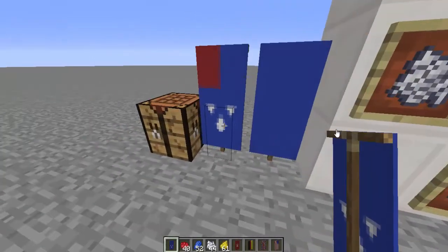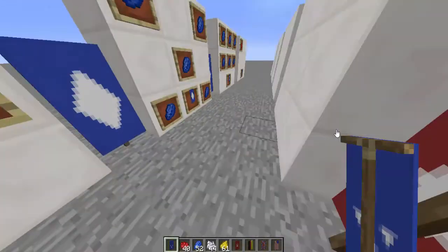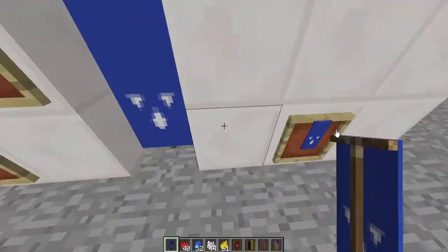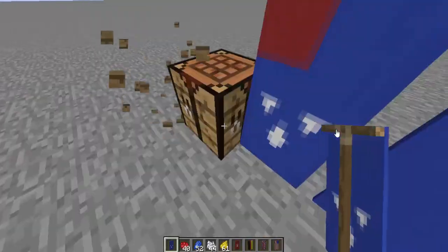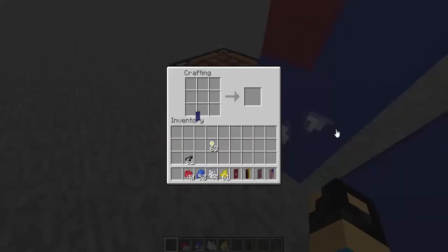So then you kind of get the shape that we want. Last but not least, you want to put one Red Dye in the left corner, and then put the Banner at the bottom. And there you go!